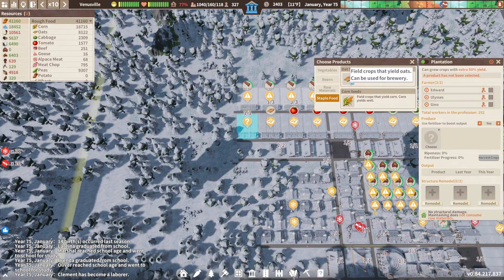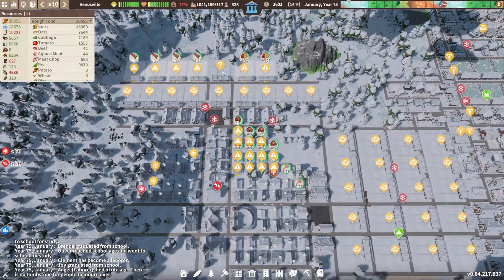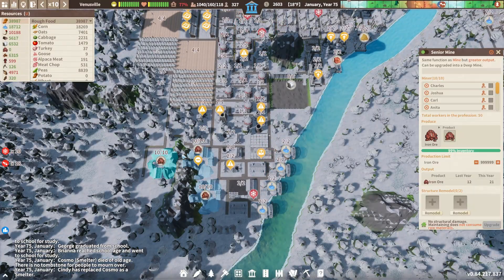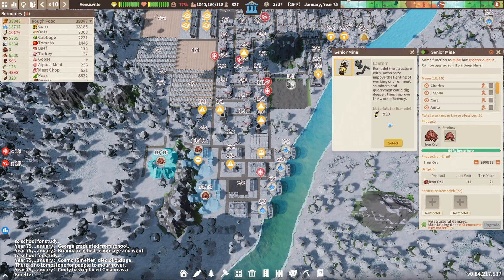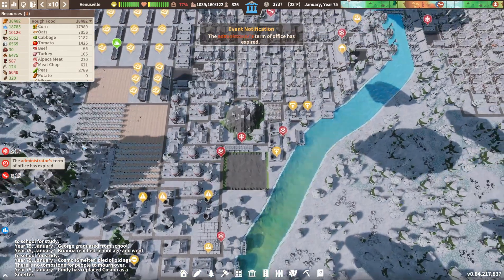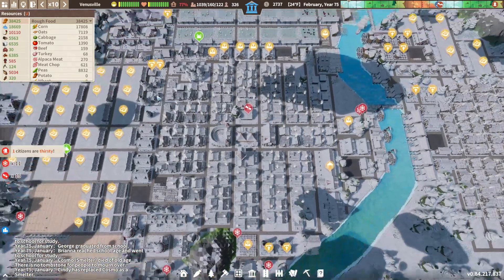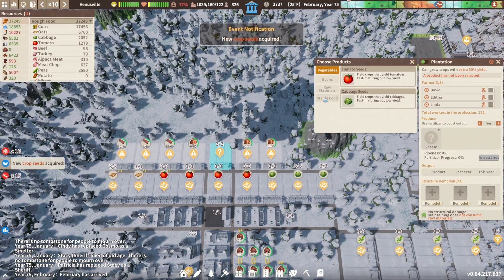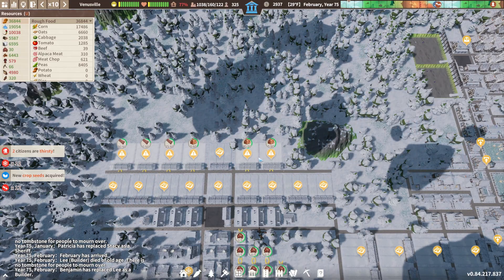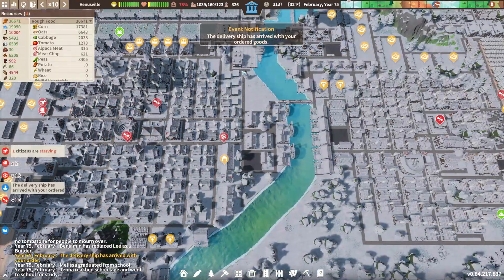This one down here can be oats. Plenty more farming land where that came from. I'm going to wait for those back ones to be the new stuff. That's why a lot of this went — we were building lots of housing. Pasture yield plus 10. New seeds acquired: wheat. Done. So these are going to be my wheat fields. Let's get some wheat on the go. And then we're going to have rice and also sugar — we've got rice and sugar now.